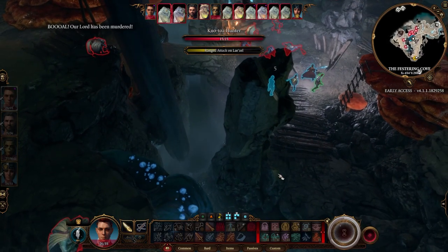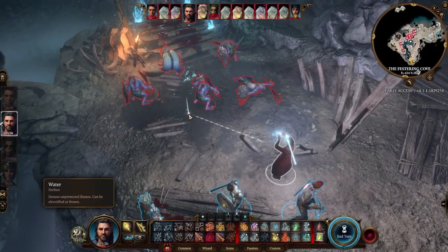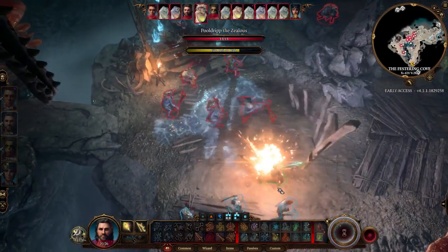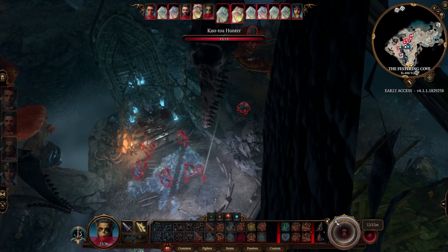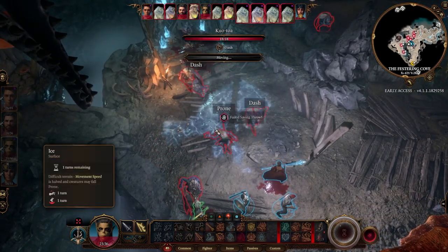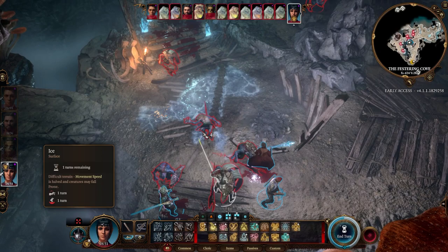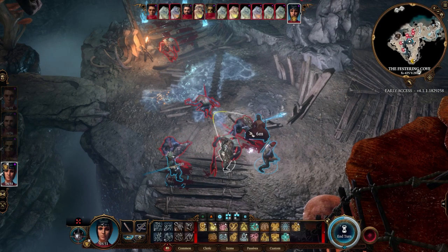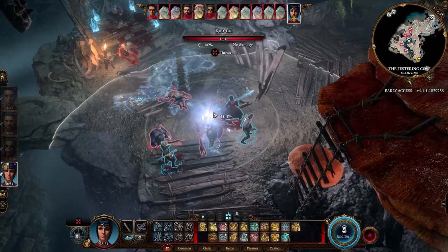These guys are going to shoot at us, but we just want to see the results. Look: prone, dash, dash — with one action of freezing the water we made one guy fall prone and two guys waste their actions dashing, just from the ice. That's major. And you can combine this with a Cleric creating water on enemies and then freezing it. It can be very powerful.